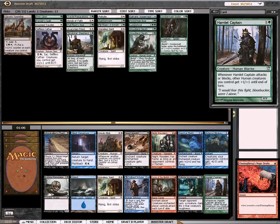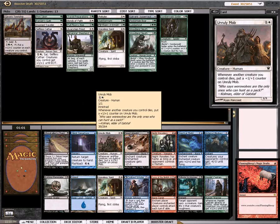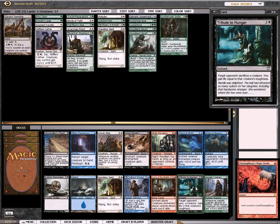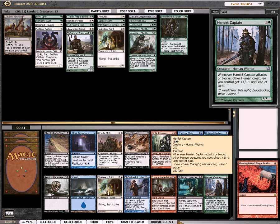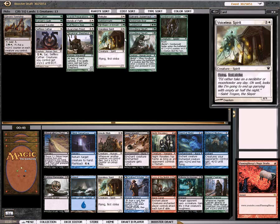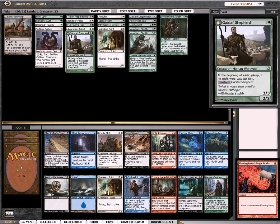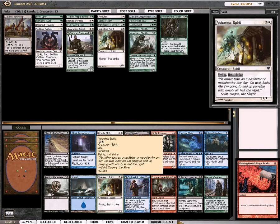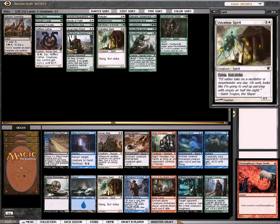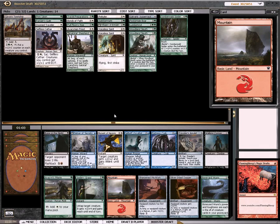Hamlet Captain looks good. Is it better than Voiceless Spirit though? Or Unruly Mob? Obviously Unruly Mob's out. There's something good in blue, removal spell in black, Silent Departure's good. So it's Voiceless Spirit or Hamlet Captain. Hamlet Captain's quite good — how many humans do I have? One, two, three. I think Voiceless Spirit is just better. I'm going to take it. I don't have that many humans right now that will benefit from the Captain. Voiceless Spirit's just a more powerful card.